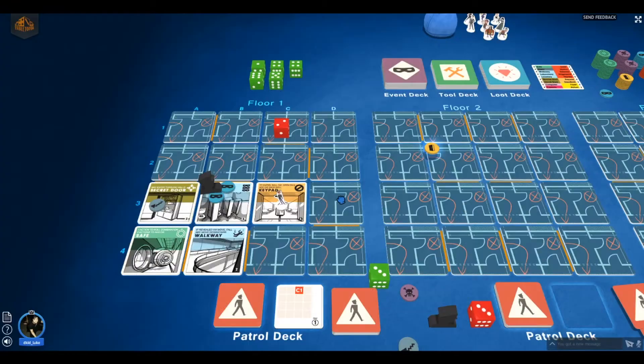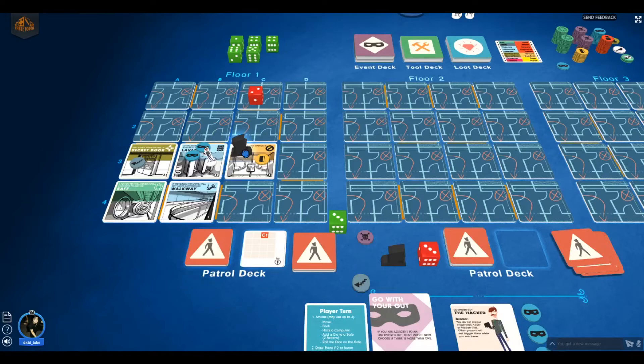The event card says: 'Go with your gut — if you are adjacent to an unexplored tile, move into it now.' Sadly, I'm not adjacent since there's a wall. The guard moves one and two. My turn again — I peek, it's a computer room. Then I peek another: it's an atrium. You may peek up or down from above and below. Then the guard moves to B1. I choose the next destination: D2.